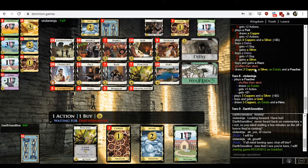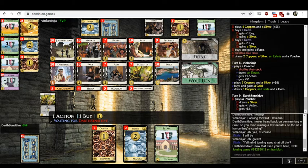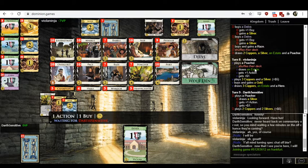ViolaNinja buys a gold. Dislike — very, very strongly dislike. Don't buy golds, never buy golds. Their deck's not together yet. You don't want to add payload until you're consistently drawing your deck and playing all your cards every turn. They're very clearly nowhere near drawing their entire deck each turn, so it's not time yet to add payload.